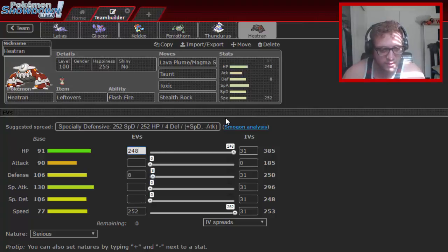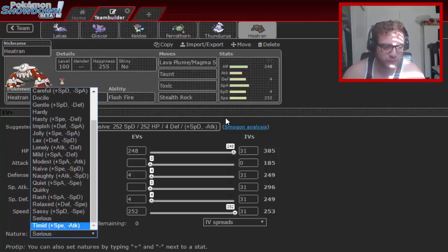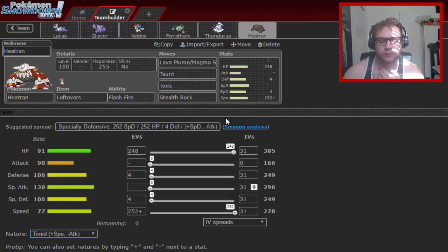This Heatran set gives enough bulk and speed to outspeed key threats. Mega Heracross is a huge problem for this team — Gliscor and Keldeo don't really want to switch in on it. The play is: when Heracross comes in, switch in Gliscor, let it Mega Evolve, then double back into Heatran and hit it with Lava Plume or Magma Storm. That's really the only tricky prediction this team requires.